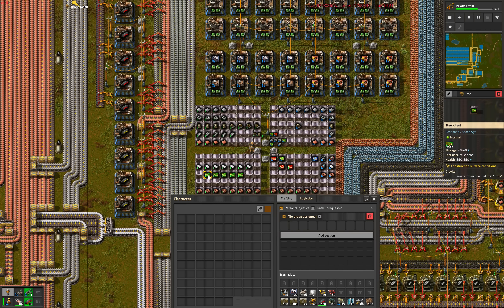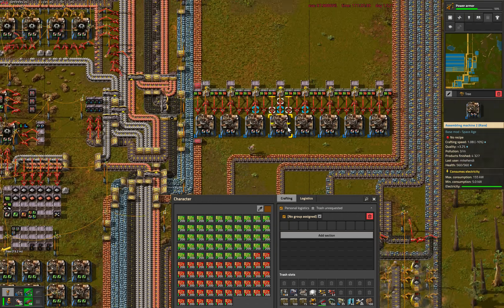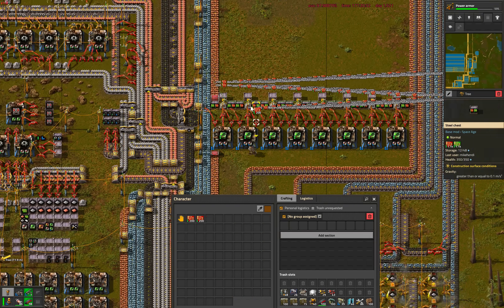We find we still have enough leftover uncommon red and green chips to finally complete the full amount of uncommon efficiency modules needed to minimize power consumption and pollution output for every single last 2-module-slot machine in the base.